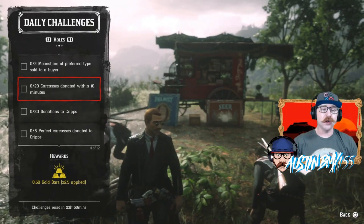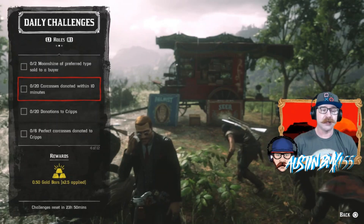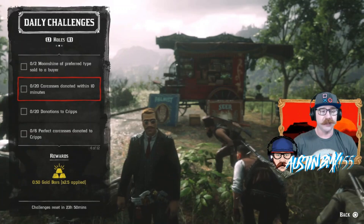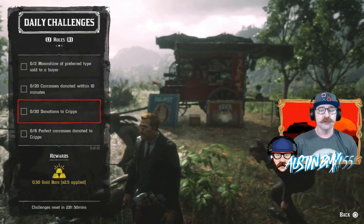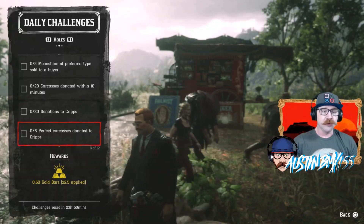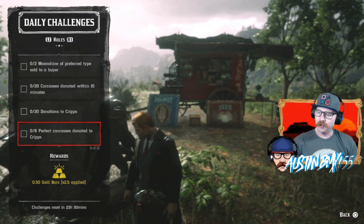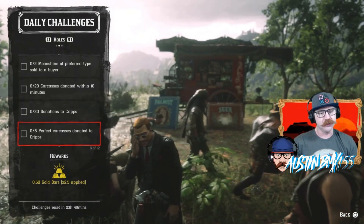For traders today, we have 20 carcasses donated within 10 minutes — it can be any carcasses you want, so I highly recommend filling your satchel up with small little birds if you can find some, and get those donated quickly. We do have 20 donations to Cripps — this can be anything; I usually use feathers because I usually have quite a lot of them. Donate 20 feathers and get some gold. We also have six perfect carcasses donated to Cripps. I think my wagon is full of five perfect panthers right now, so that might work out well.